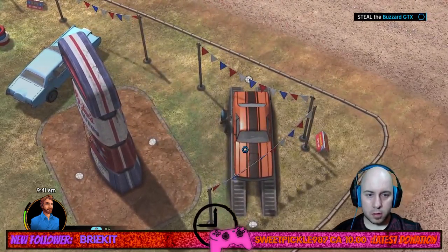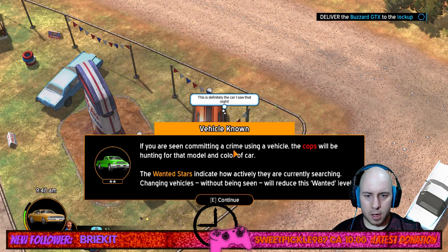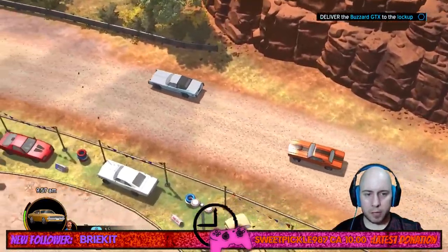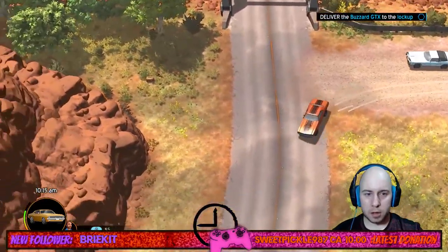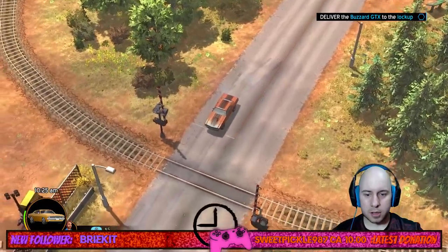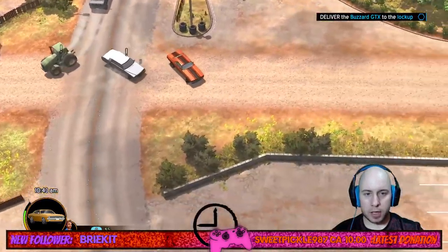Breaking into the Bizzare GTX with a crowbar — 'Probably not the best thing to break into a car with.' Objective: deliver the Bizzare to the lockup. Tutorial notes that if seen committing a crime in a vehicle, police will hunt for that car's model and color. The streamer finds the controls not too bad: 'Pure American fugitive muscle. This is my type of car.'